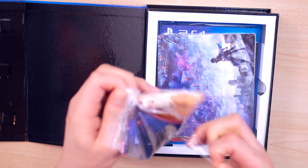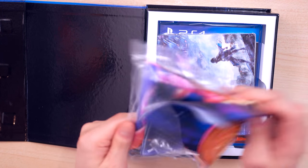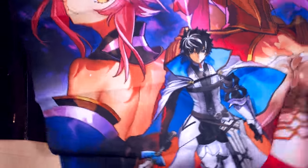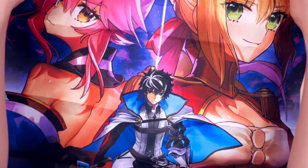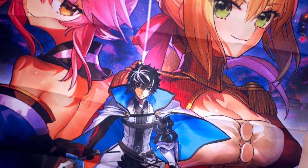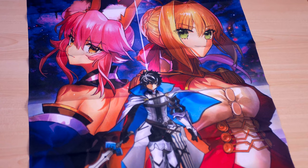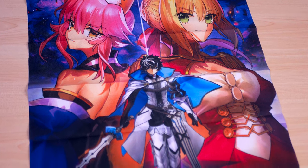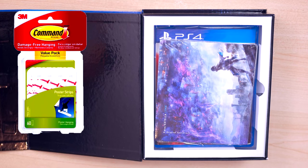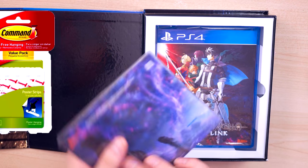It opens the same way as before. I believe this is the cloth poster — the previous version came with a cloth too. That smell is actually really strong. You can't see the full thing because my lens is only 25 millimeter and it zooms in quite a bit. It looks pretty nice; I hate the folds, but you could probably get rid of them by ironing it. If you're looking to hang up stuff like this, I'd recommend command poster strips.